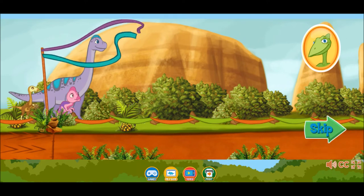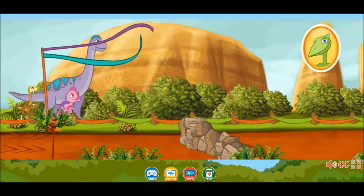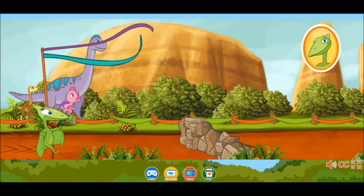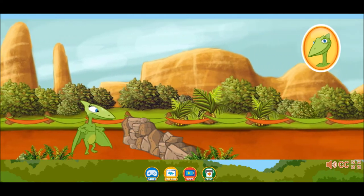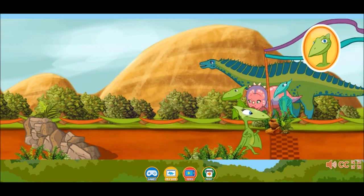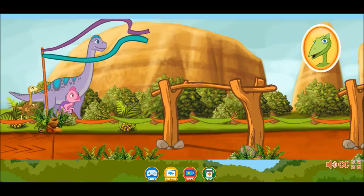To win the gold in this game, the Claw Stars have to make it through three legs of an obstacle course. Good luck! Okay, team, let's go! Click on a dinosaur that can make it over those walls. Press the right arrow on your keyboard or use your mouse to move forward. And the Claw Stars are off to a great start!